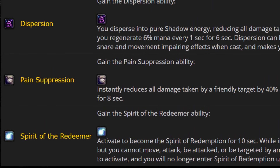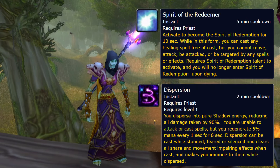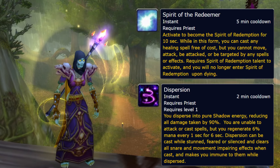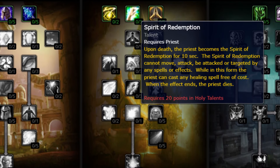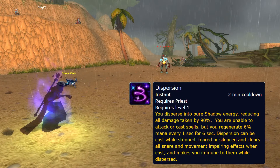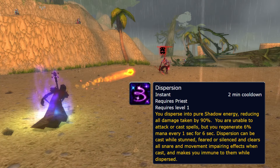Spirit of the Redeemer is on the same slot as Dispersion and essentially fills the same role, although in a worse way. They are both runes aimed at mana efficiency and have some drawbacks such as not being able to cast or move while using them. The big difference comes in the fact that Spirit of the Redeemer doesn't necessarily want to go down, and the CC break, immunity, and complete damage reduction that Dispersion offers — widely useful in both PvE and PvP — kind of makes this rune a bit lackluster.